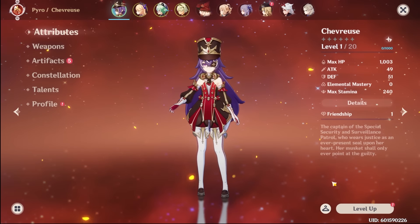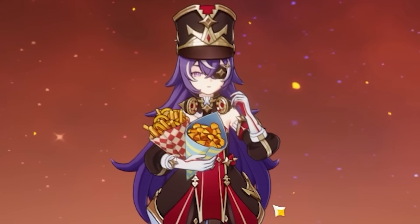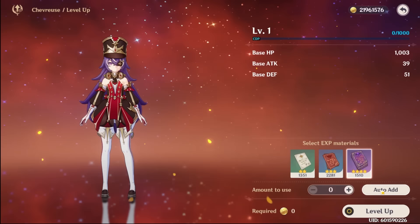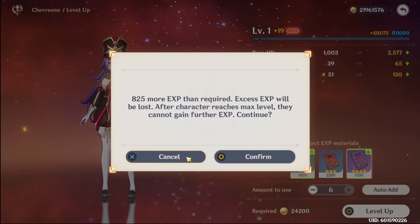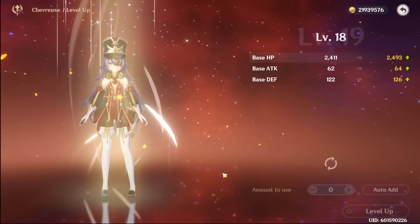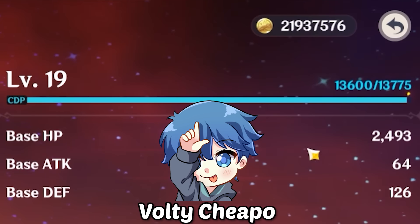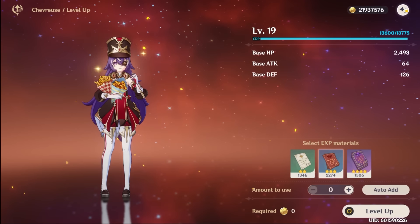Before we even focus on artifacts, let's just build Chevreuse. This is a pretty nice idle animation — she's just like munching away, kind of like me when I'm hungry. I do have enough books to level her up, so let's just level her to 19 first because I want to save some materials. Now she needs a little bit of extra EXP to get to level 20, so we'll use her to hunt for some enemies.